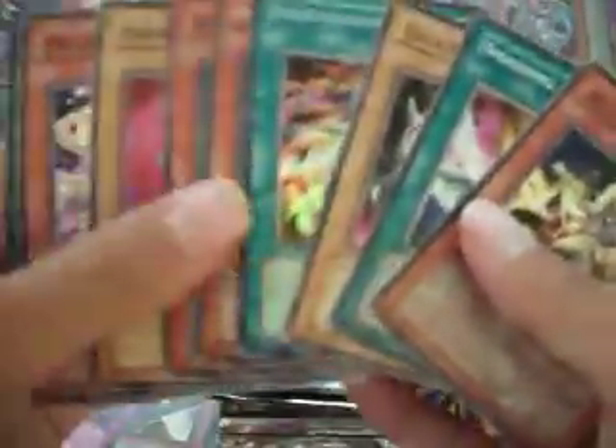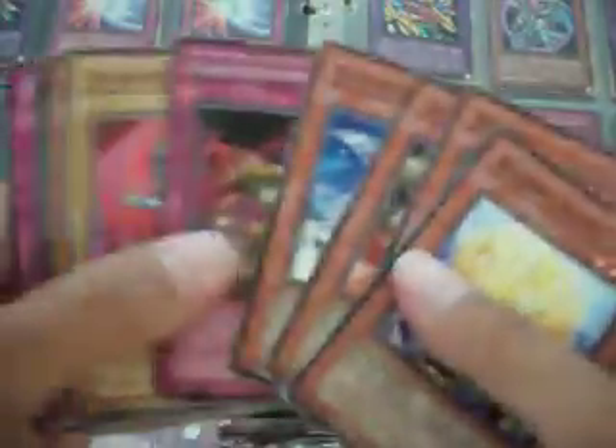Whoa, another Dedication Through Light and Darkness! That means I got four of those in total — that's pretty crazy. I thought Black Tyranno was a common hollow. The Ojama is probably the most creepiest creature of all time in Yu-Gi-Oh, or in general. Got a Destruction Ring.